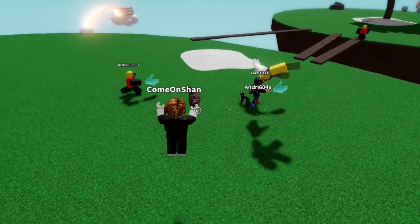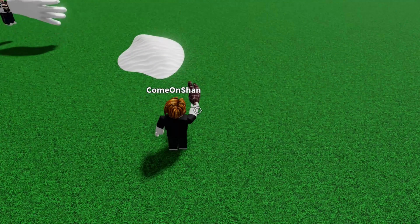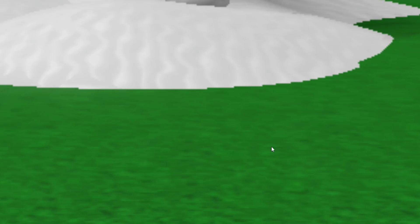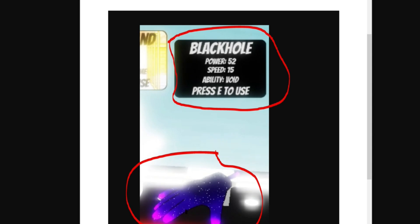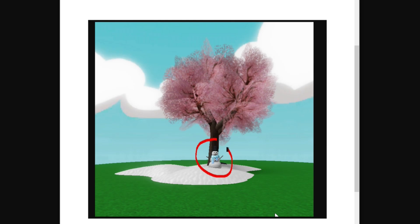Actually, before I end the video, I've got a few more leaks to show you. If you zoom in on the snowman, as you can obviously see, it is a snowman. I'm not sure if you get anything from the snowman or if it's a link to an upcoming glove that we should be seeing in the next update. I'm not entirely sure if this might be linked to one of the new Christmas gloves we are going to be seeing really, really soon. The next update is more than likely going to be a Christmas glove update with a ton of new Christmas gloves — let me know if you're hyped for that.